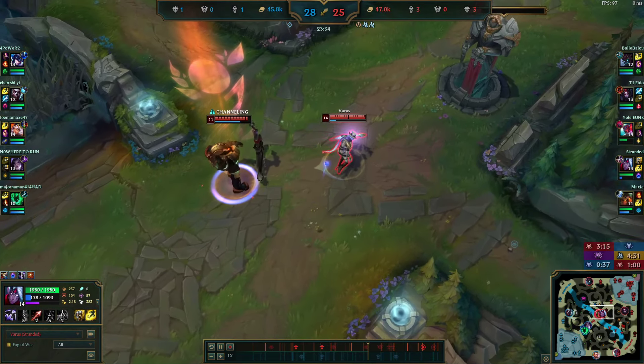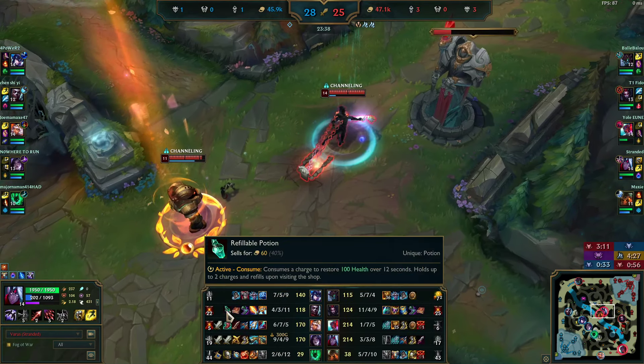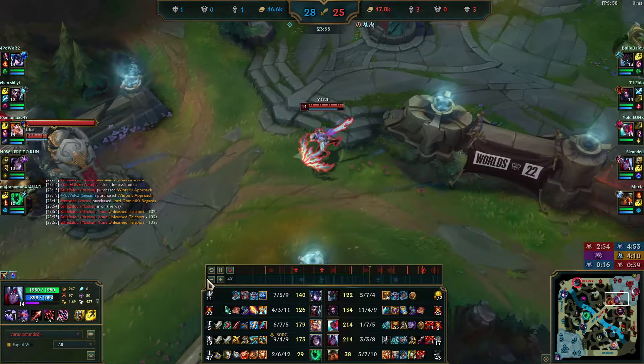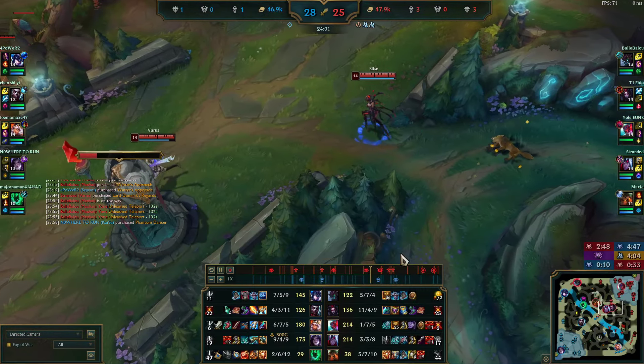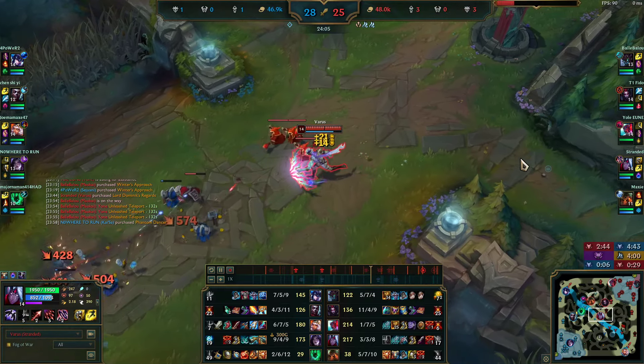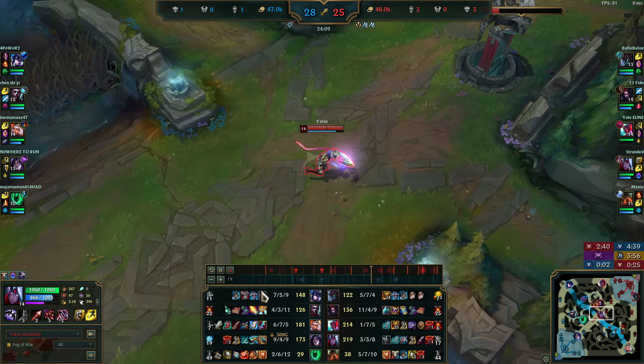After the fight, I'm not going to reset and buy items — I'm going to go get the mid wave. Always play for waves as ADC; you are the scaling role, get your waves. I can get another wave because they just respawned. Always bear in mind you have to be careful not to overextend. Now I have Lord Dominik's — I'm three items and feeling really, really good. This is probably my biggest power spike: their frontline can't come near me.